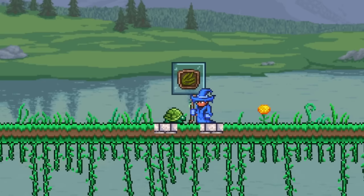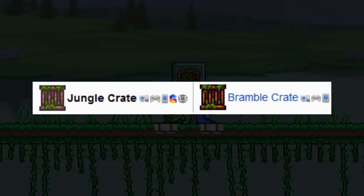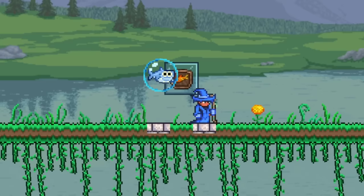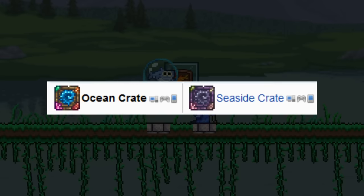Next, we have the Pet Turtle, which can be found in Ivy Chests, or Jungle and Bramble Crates, which can all be found in the Jungle. After that, we have the Squashling, which has a 0.5% drop from fully grown pumpkins. After that, we have the Shark Pup, which can be found in Water Chests, or Ocean and Seaside Crates, which can both easily be found in the Ocean.